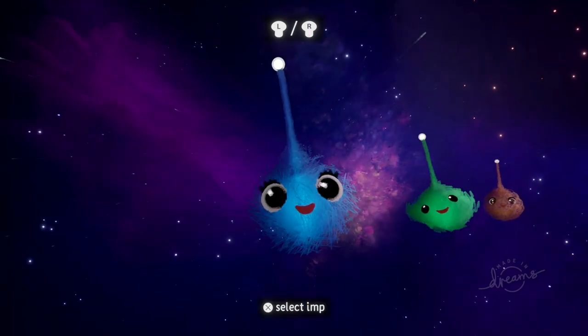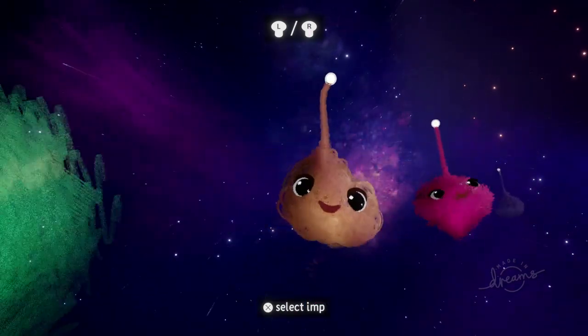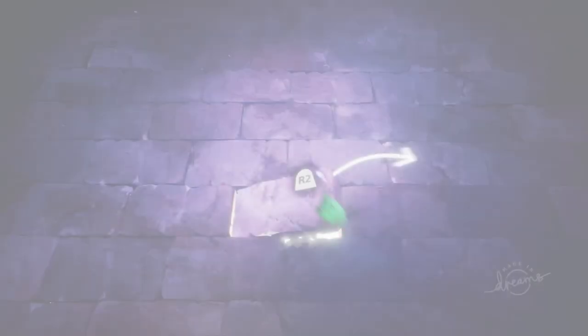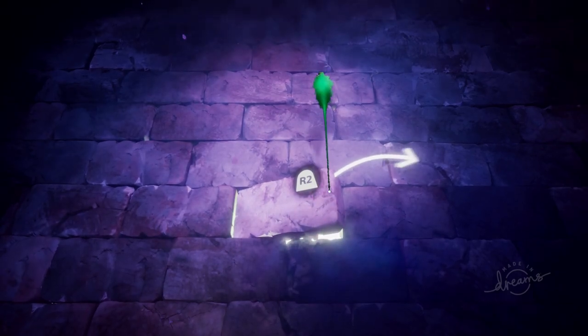You start by choosing an Imp, and an Imp is essentially your cursor. You can choose from a whole range of different Imps, pick the one you're most happy with, and that's what you'll use to actually move and shape things in the game.